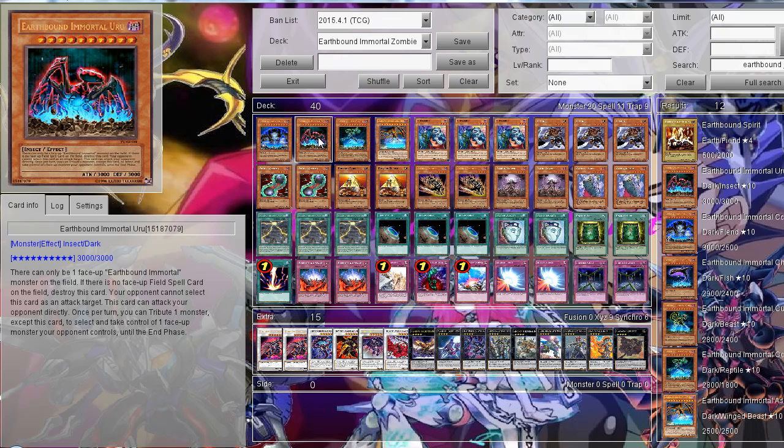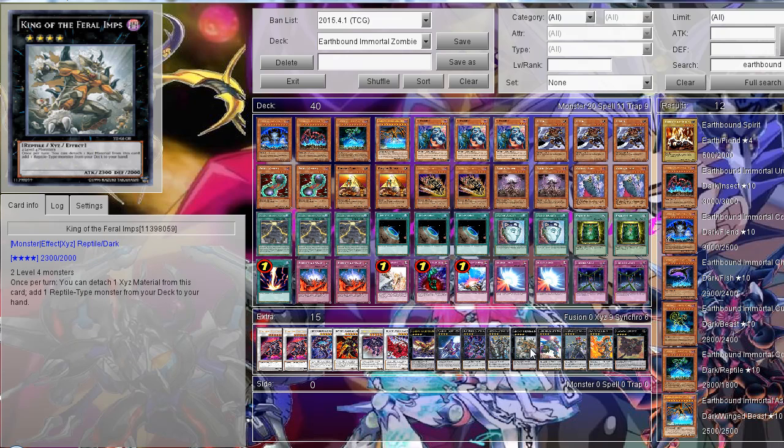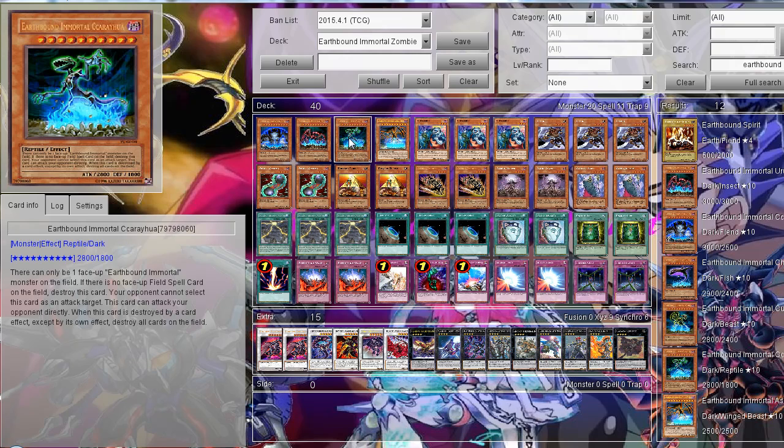Then there is Airbound Immortal Uro, another three-star non-Airbound Immortal. This card allows you to take control of one of your opponent's monsters until the end phase — basically a brain control effect, although you're not going to use that effect that much. Then Airbound Immortal Kairoa: when this card is destroyed by a card effect (except by its own self-destruct when there is no Fiat Spell), you destroy all cards on the field, which can be a very powerful effect. It's also a reptile-type monster, so I can search it with King of the Feral Imps.